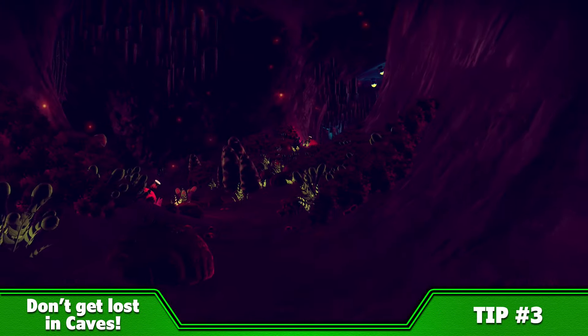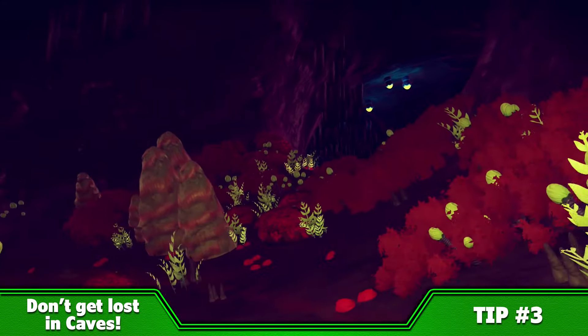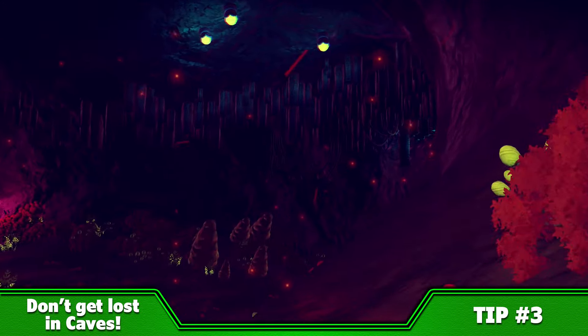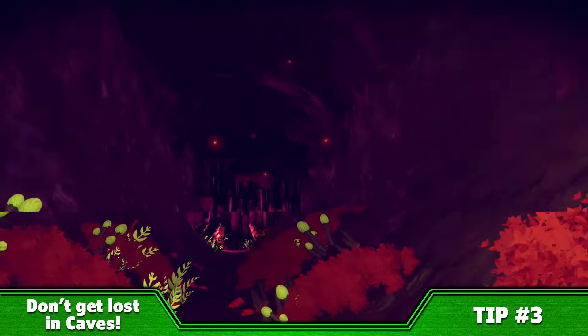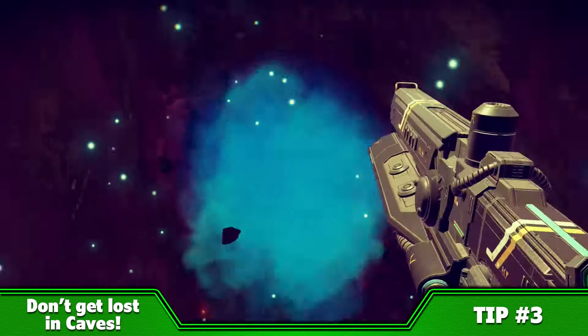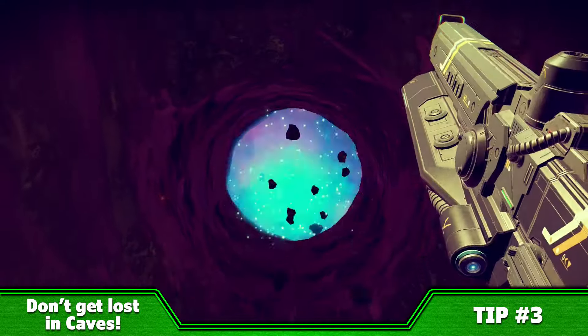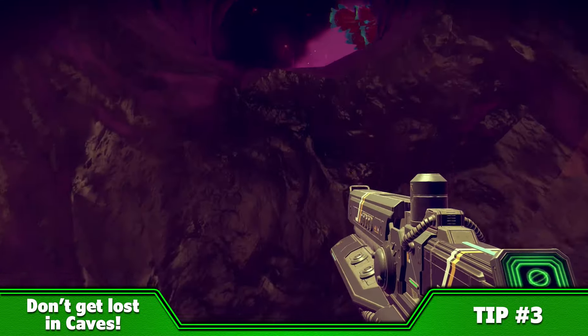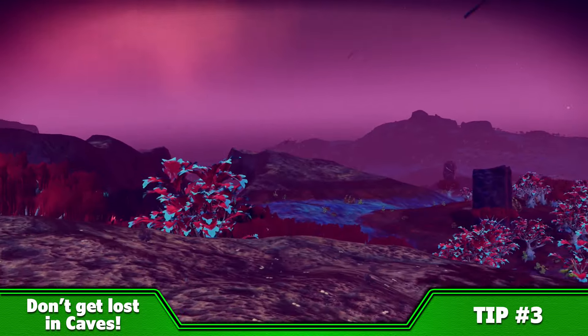It's very likely that you'll need to explore some caves during your planetary explorations. Some of these caves can be literal mazes and finding your way out can be really hard. However, if your multitool is equipped with the grenade launcher, it's super easy to just start blasting the cave ceiling until you carve a hole straight through to the planet's surface. It's a really handy tip that's got me out of a few tricky situations.